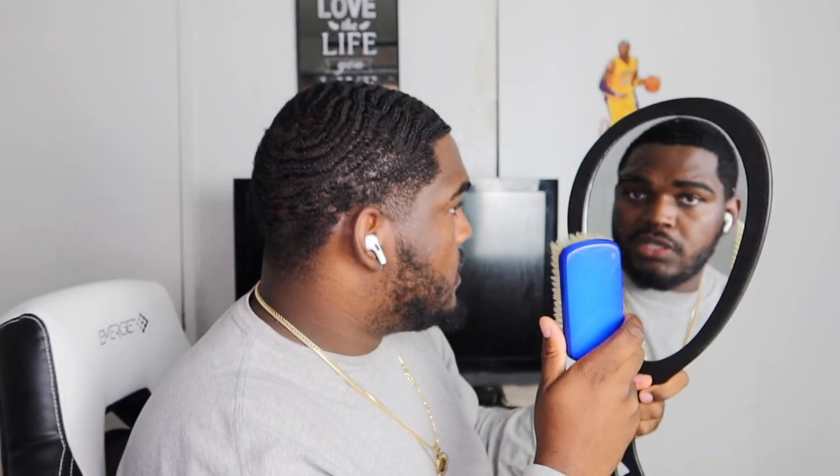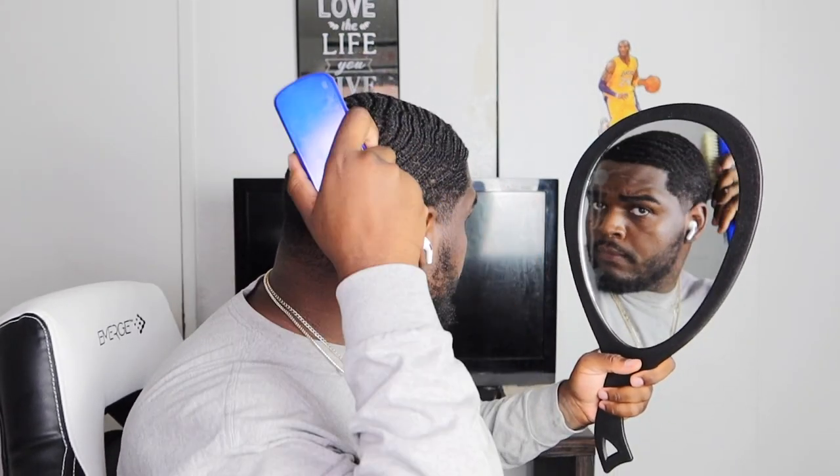Get you a brush just like this — it doesn't have to be the exact same brush, but get you one with straight bristles, straight down, not curved. The curved brushes are cool, but if you want to pass the ripple stage and get fast progress like this video is about, you want a straight brush. Don't be afraid to cop some brushes — you can get them off brushking.org or Amazon.